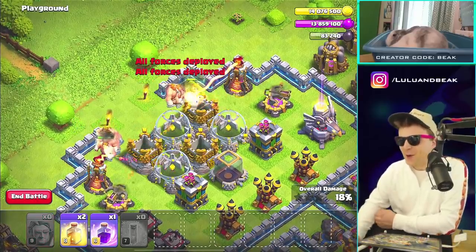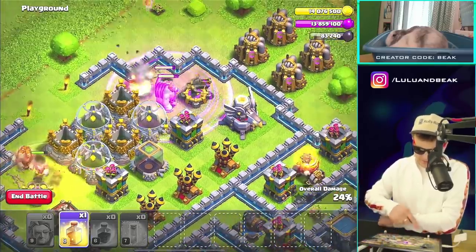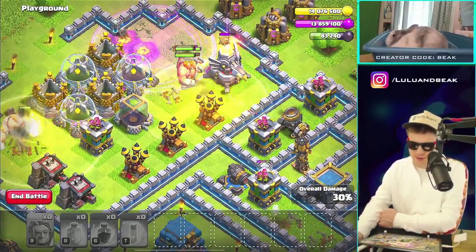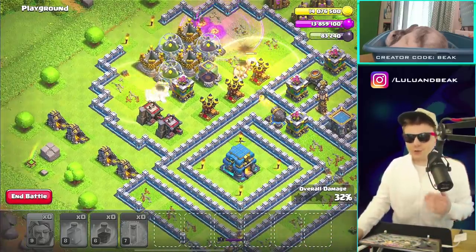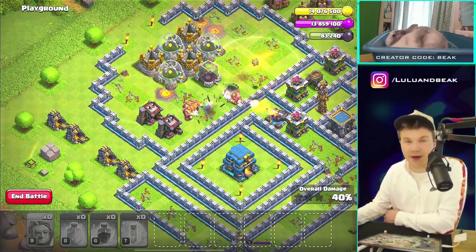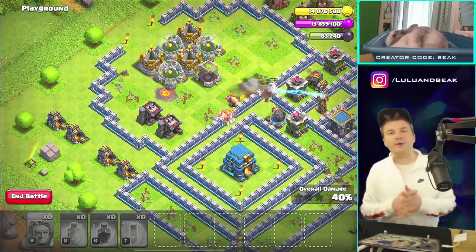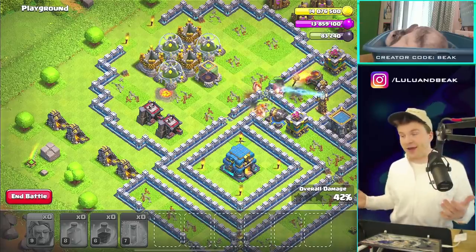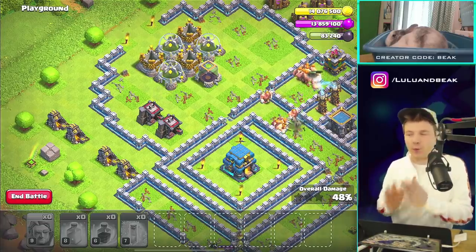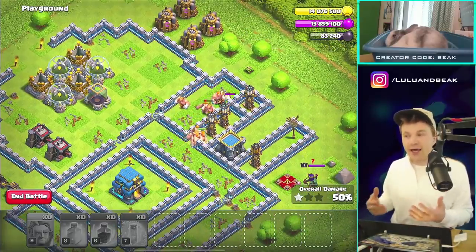Let's drop them in — we've got a bunch of heal spells, drop a rage over there, heal over there. I think these things are gonna just beast through bases and bring back giants in a good way. People stopped using giants when the ice golem came out. The ice golem is still great, yetis have sort of taken over, but this could be really easy to use — it's a double giant, harder to kill, and does extra damage against walls.